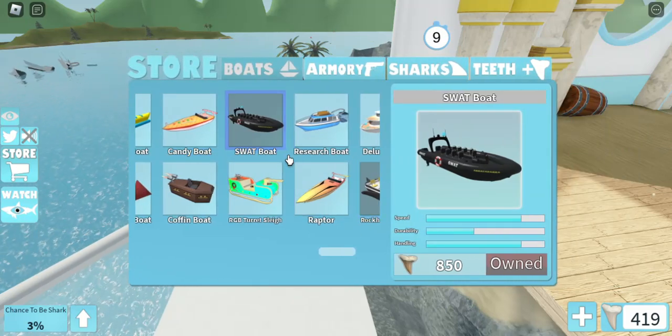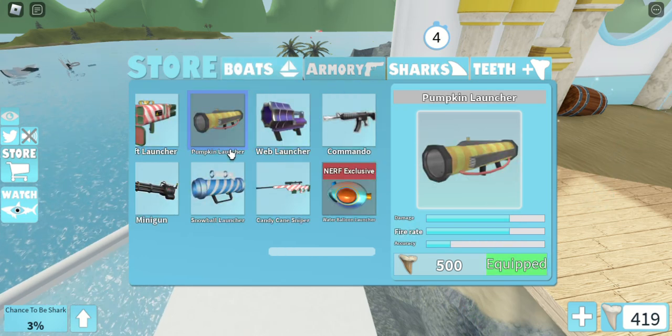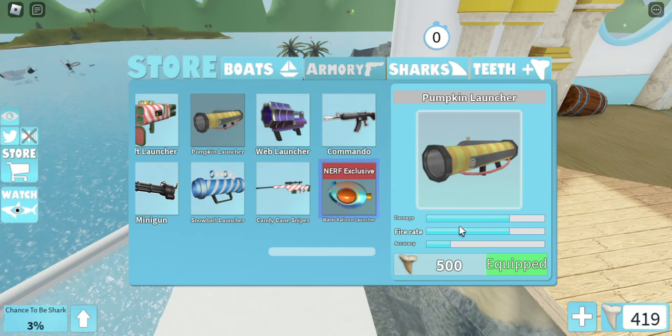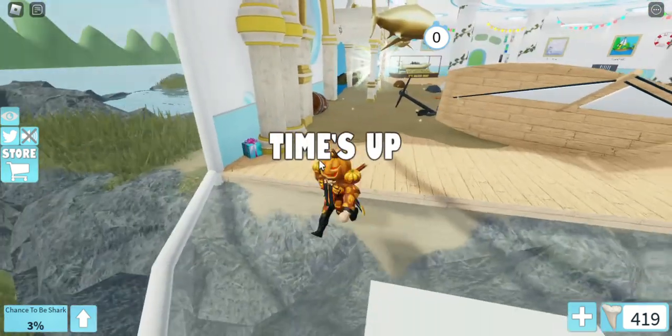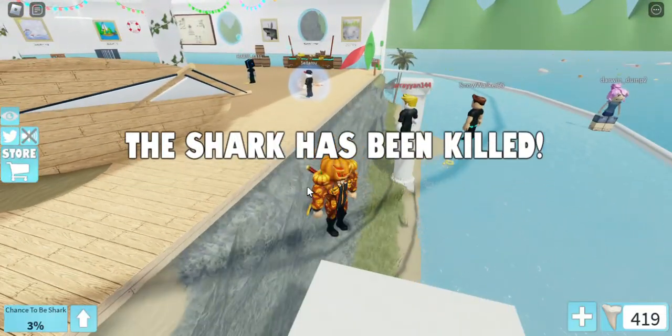This is my boat — the SWAT boat, which costs 850 shark teeth. I was lucky to get one. My weapon is the Pumpkin Launcher. It does very good damage, but the accuracy is kind of low. Anyways, it's okay because I still love it.